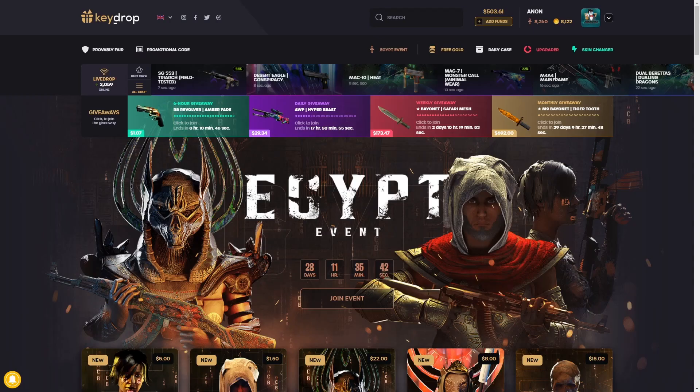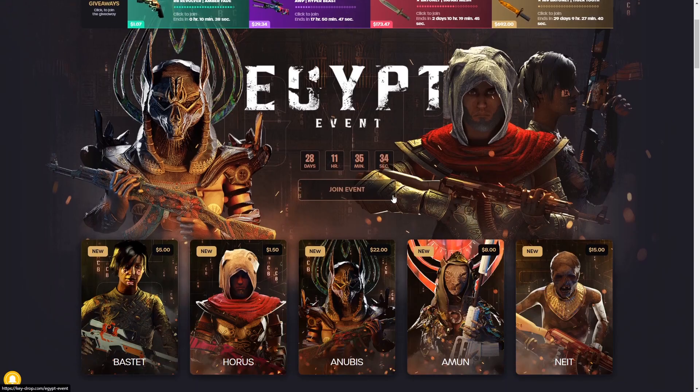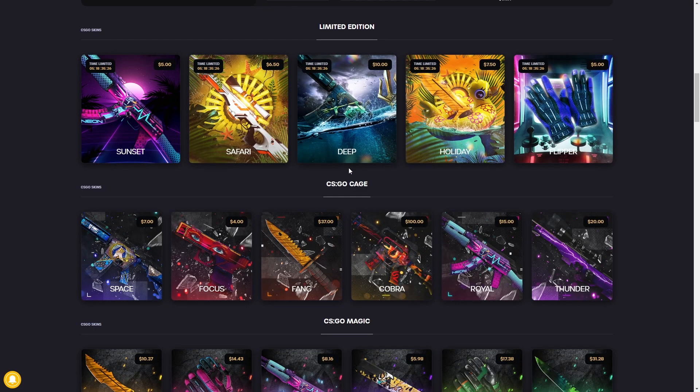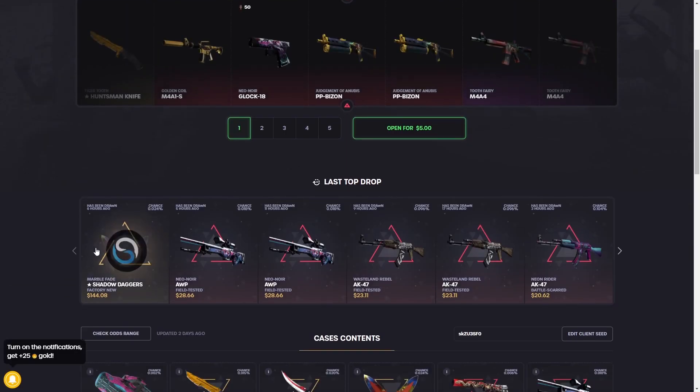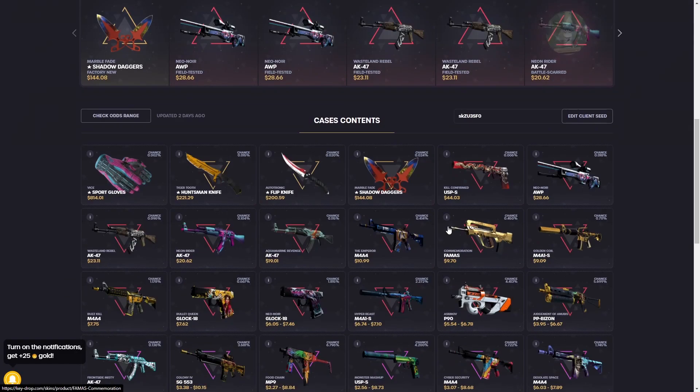I haven't made a video like this in quite a while. A lot of new cases have come out since I made the first one. It's the budget cases — KeyDrop has a lot of really solid budget cases. I'm going to try to keep it under ten bucks today, and there are some crazy cases you can open right now for under ten. Three of them are in the Egypt event — we'll start with those first: the Amin case, Horus, and Pestet.